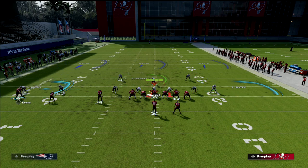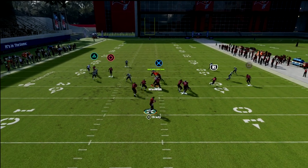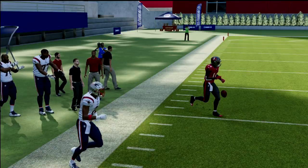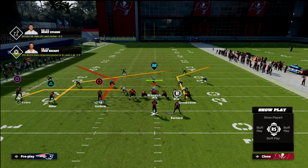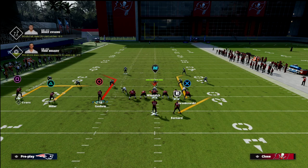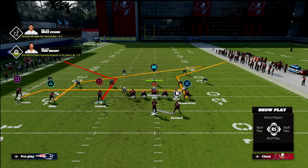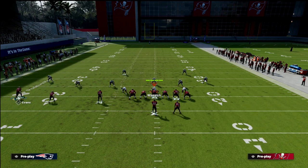The motion is really important — when I motion, the slot corner comes inside, which gives my slot receiver outside leverage and he often gets over the top. That happens very consistently. Also notice a subtle nuance: the doubles and sail corner route is a little sharper whereas the PA slot corner goes a little more to the sideline. On doubles and sail it's a straighter line — just a subtle thing to be aware of.